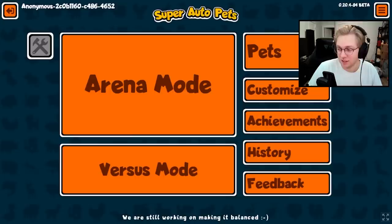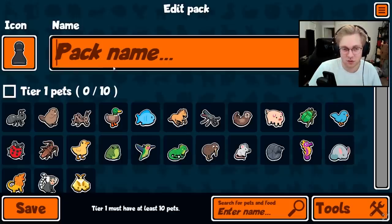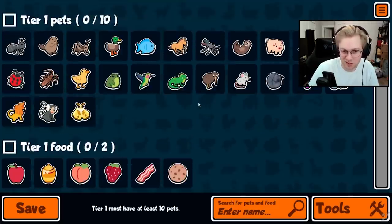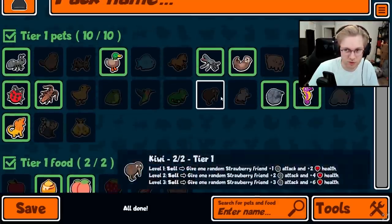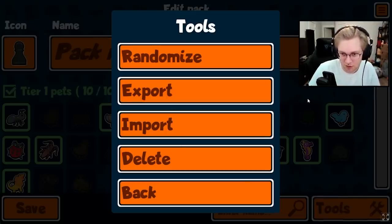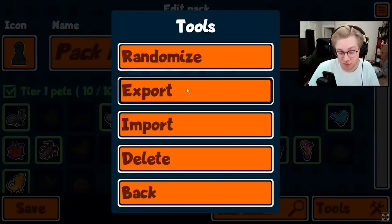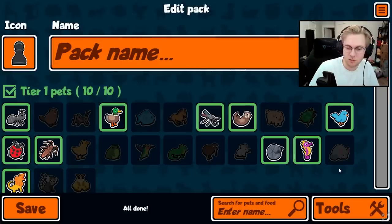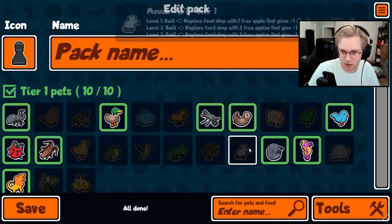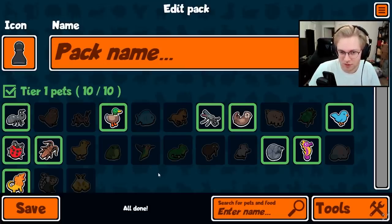Another really cool addition is randomizing, importing, exporting, and searching for custom packs. You can search for a pet to add, or use the randomize button to make a random team for challenges or just to make things fun. The best feature is export and import — if I make a team for a video, I can export it, copy it to clipboard, and paste it in the video description. Viewers can then import it directly. This is really popular in games like Hearthstone and is great for creators and people wanting to try builds from Reddit or Discord.